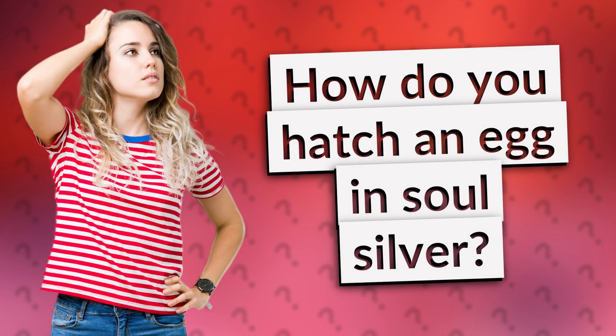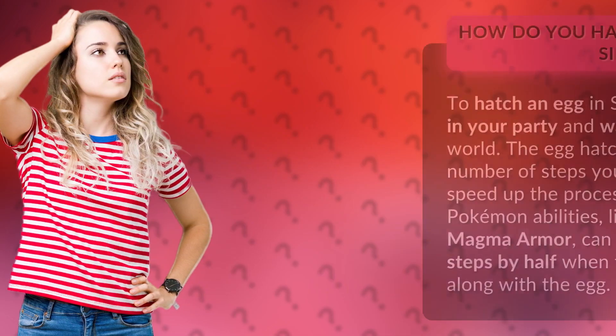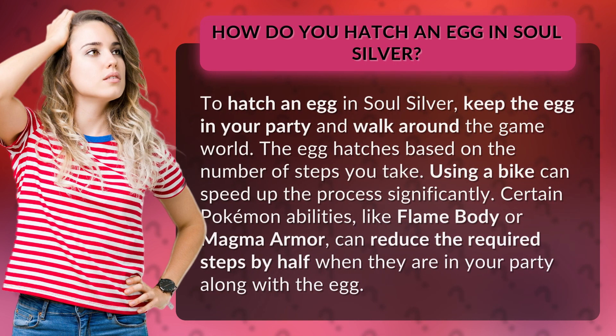How do you hatch an egg in SoulSilver? To hatch an egg in SoulSilver, keep the egg in your party and walk around the game world. The egg hatches based on the number of steps you take. Using a bike can speed up the process significantly.